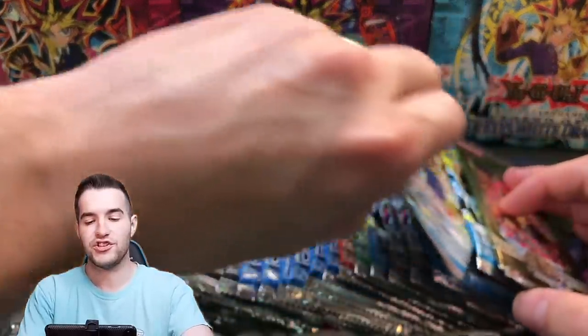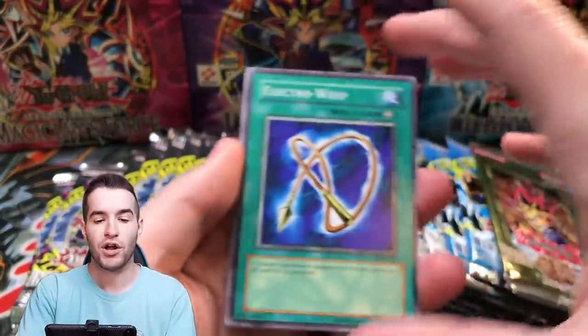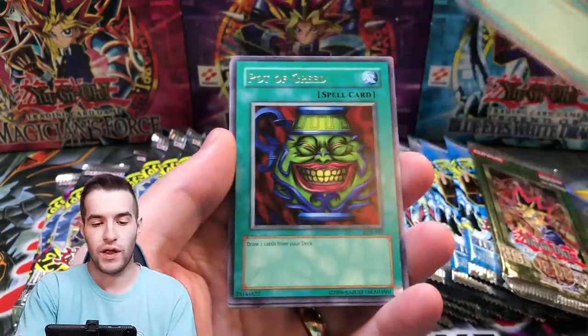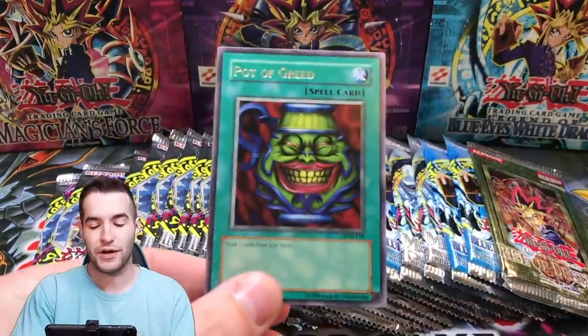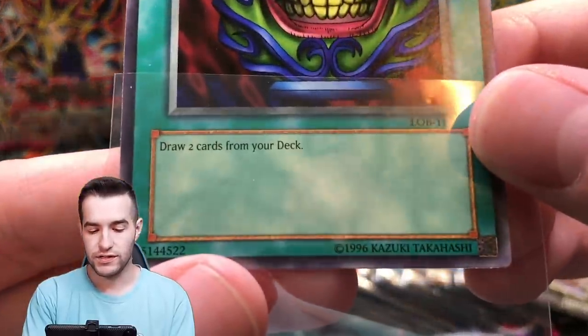Let's try a Legend of Blue Eyes pack. We have four packs here. Last time we pulled a Monster Reborn. Can we pull the Legendary Blue Eyes White Dragon? Hinotama Soul, Red Medicine, and the Pot of Greed. We got that last time as well, but that was with the Monster Reborn. So in the first pack, that's kind of weird. Pot of Greed — what does it do? Not sure, you guys are going to have to let me know.